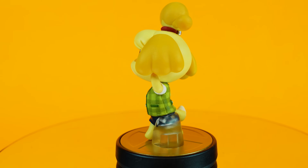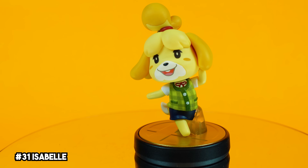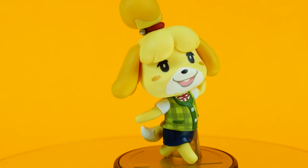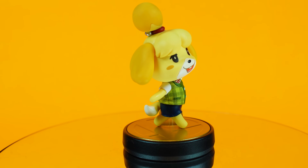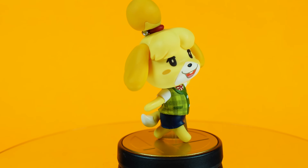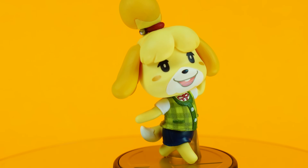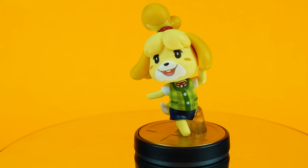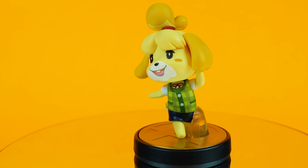Isabelle is perhaps the cutest amiibo out of this entire set. I think it's really funny that this adorable little dog can beat the sh** out of immense evil like Sephiroth and Ridley. As with all things Isabelle, this thing is just absolutely too cute for words. It would have been neat if her bell was real, but I know they did that on the Nendoroid figure. Her colors and sculpt are perfect, and she is right at home next to the Villager in this set.